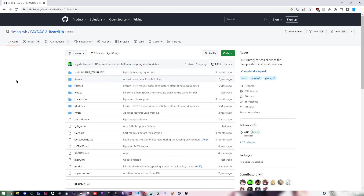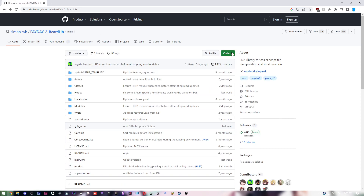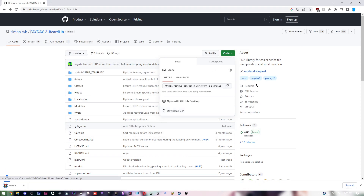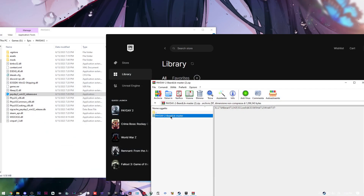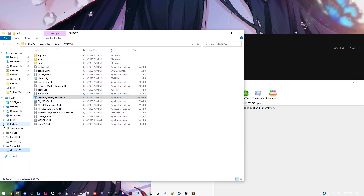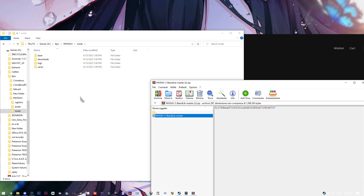Now we're gonna go to GitHub. This is basically a collection of files that will help you get mods running on Payday 2. Go to Releases, or you can go to Code and download the zip file. Save it and open it.